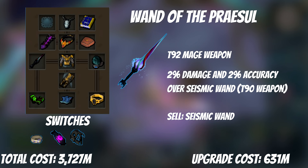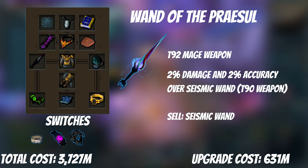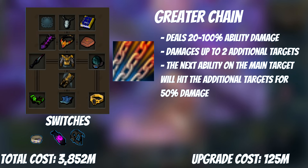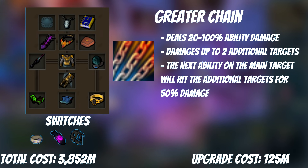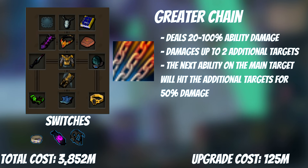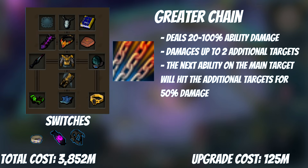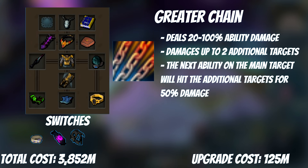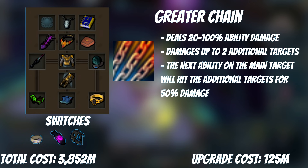At this point, we're near the end of gearing mage, and it's time to start getting things just for the sake of getting them, even though return on investment is low. With that in mind, we're going into Greater Chain. It's an incredibly niche ability and very easy to skip this step unless you're doing content that needs it. What it does is use Chain as normal, but any additional targets tagged by Chain will take 50% of the damage from your next ability cast. This is very good in AoE situations for quickly clearing mobs. I used it heavily in Fight Kiln going for my Tokhaar and pet, though most bossing encounters don't have situations where you can benefit. Nex Angel of Death and Kirapak are two bosses that come to mind for high-level PVM.